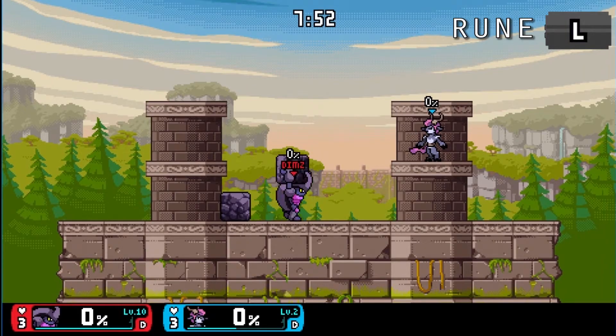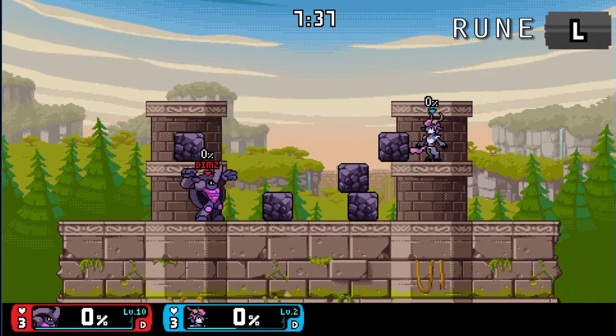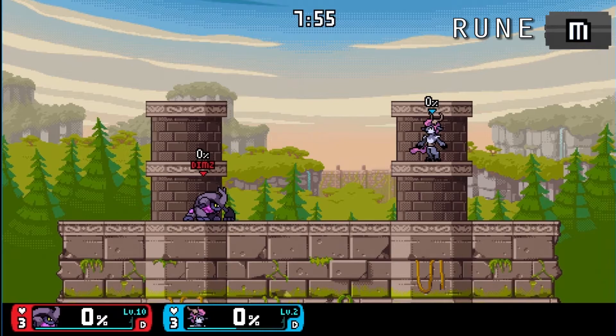Rune L lets you have more than one rock in play. Unlike Rune J where you're always able to pull a rock, with Rune L you can have more rocks on the field, while with Rune J you're still only able to have one rock on the field at a time. Rune M might seem cool at first — having all the spikes appear at once — but in testing there seems to be a knockback reduction or inconsistency, since all of them come up at once and depending on how they hit the opponent, they might fly back less far than if you didn't have them all come up at once. So it's a weird one.